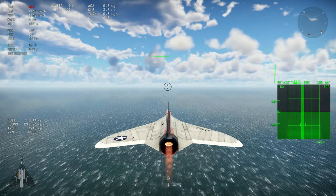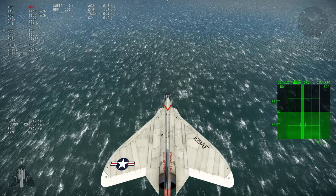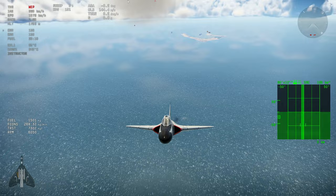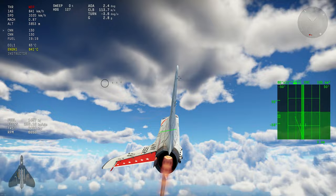On level flight it doesn't break. It goes to 1134 as in the stat card and just stays there — very good acceleration but nothing beyond that. Let's climb a little bit. Look at the climb rate — pretty amazing. The engine is producing a lot of power. We're losing a little energy here but still maintaining 144 meters per second. Pretty good — this is the main thing about this aircraft: it's an interceptor, very good at climbing.